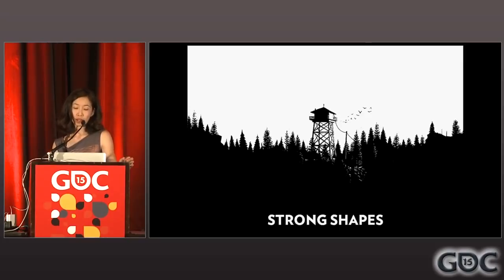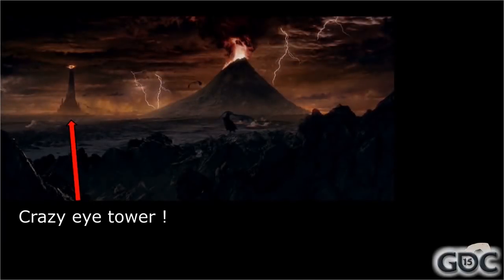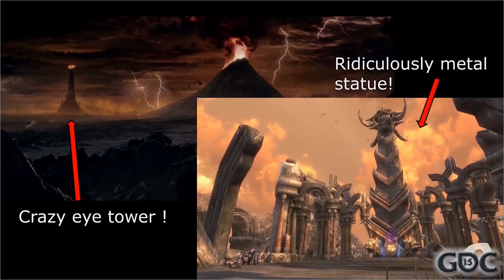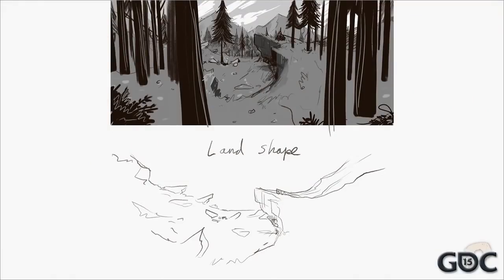Let's switch gears and talk about shapes and silhouettes. Since Firewatch is set in the Wyoming wilderness — our Wyoming wilderness, not a fantasy wilderness like Middle Earth or Brutal Legend — we don't really have giant shiny towers or huge statues we can use to draw the player's interest. What do we have? Lots of trees and rocks everywhere. So we have to use those natural elements to effectively guide the player's eye to where we want them to go.